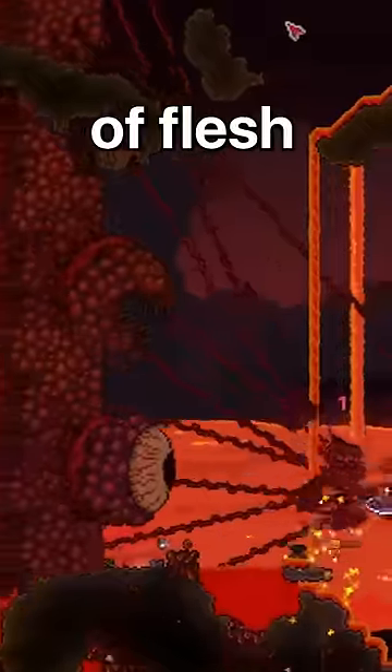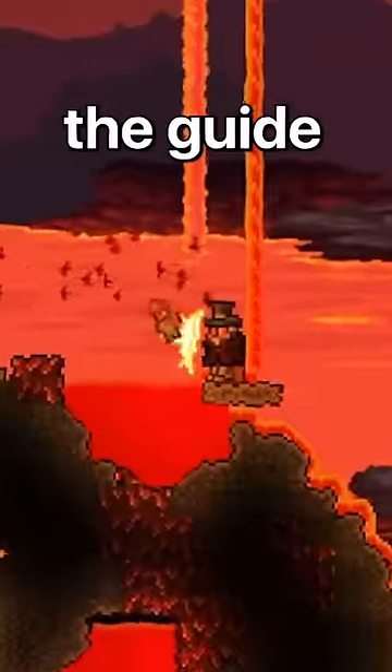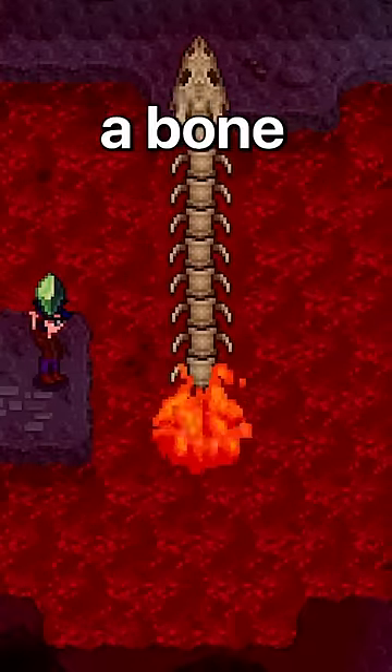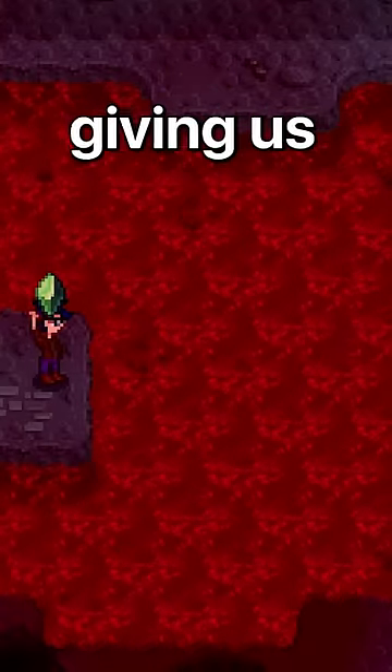In Terraria, the Wall of Flesh boss can be spawned by throwing the guide voodoo doll into the lava. Here, we luckily won't spawn the Wall of Flesh. Instead, a bone serpent rises from the lava, giving us a faraway stone.